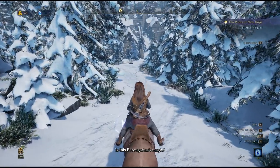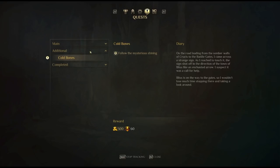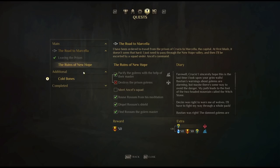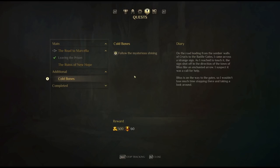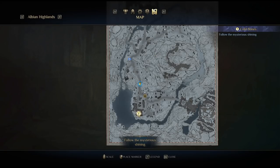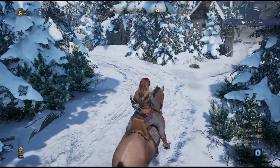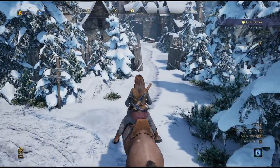We got a quest — Coldbones. This is a side quest. Main quest is just to get to Marcella, the ruins of New Hope. 'On the road leading from Crucis to the Bataille gates, I came across a strange sign. As I reached to touch it, the sign shot off in the direction of the town of Bliss like an enchanted arrow. I suspect it was a call for help.' Oh yeah, we're in the business of helping folks. That's Ansel's squad right over here — that's the main quest. Let's go side quest.